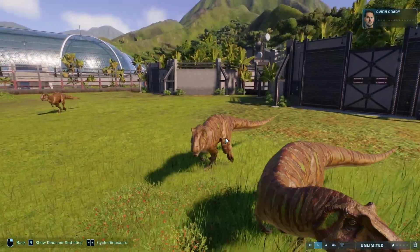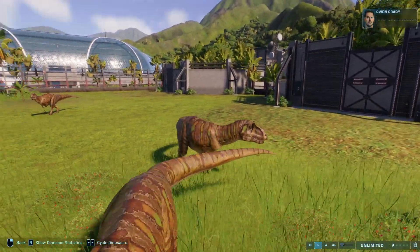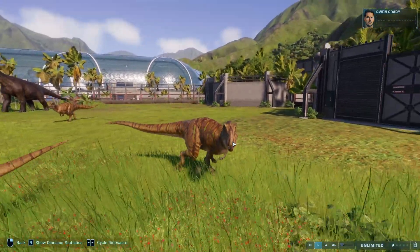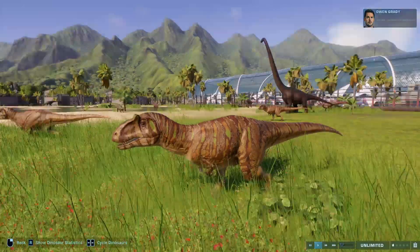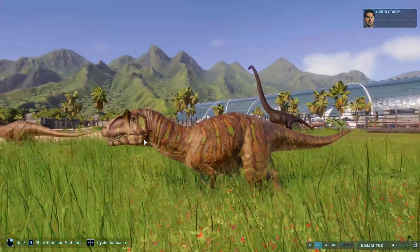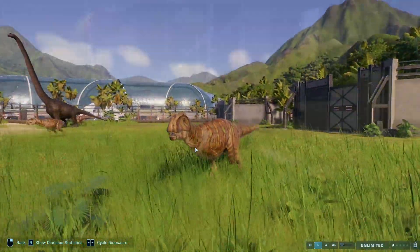Metriacanthosaurus's best skin is Death Valley with Pelophylax. Metriacanthosaurus just has a really, really crazy pattern going on and this one has nice colors to go with it — that's why I believe it's the best.